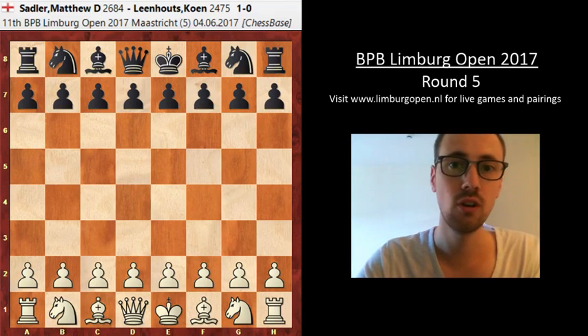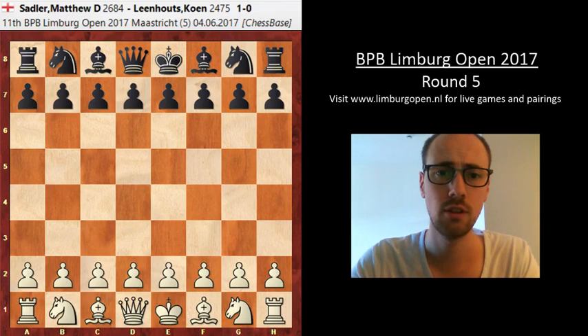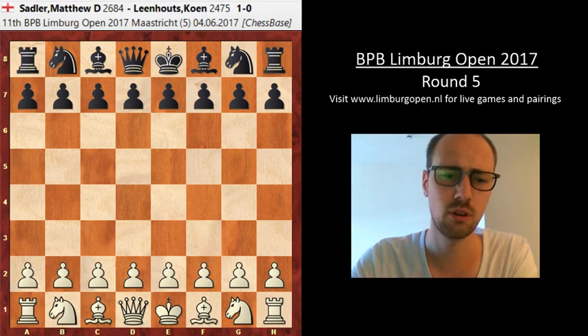Hello and welcome to the report of round 5 at the BVP Limburg Open. This round was all about whether Koen Leinhardt, with 4 out of 4, was going to be able to hold his lead with black against Mechil Settler. But as we can see in the game, he never really had a chance, which sounds a bit harsh but is probably pretty close to the truth.